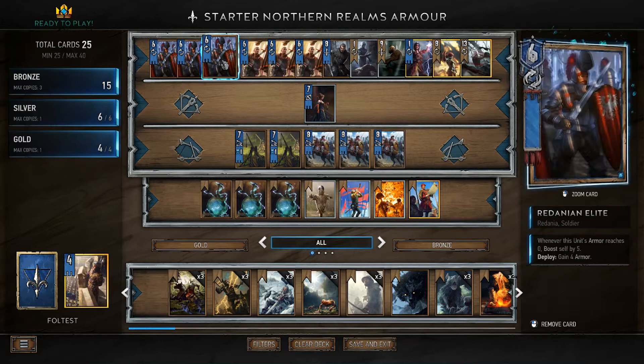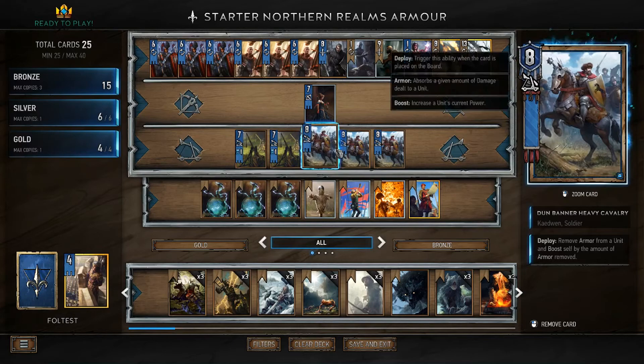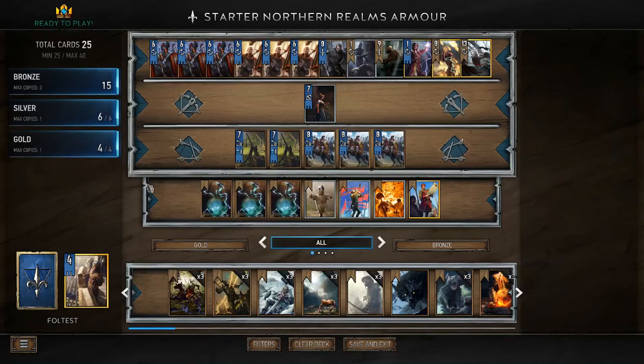The cards you need to craft are: a Redanian Elite, a Redanian Knight-Elect, a Dun Banner Heavy Cavalry, and three copies of Thunderbolt Potion. These things really make your deck tick. They're all bronzes, all six of them, so you should be able to afford them. The golds and silvers I've kept as default.